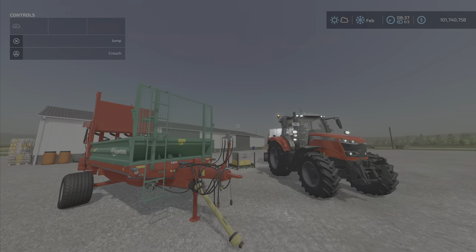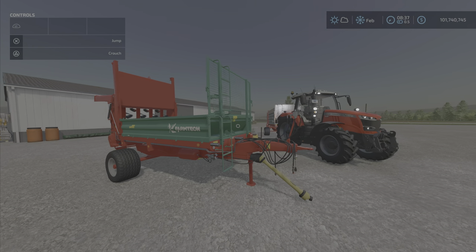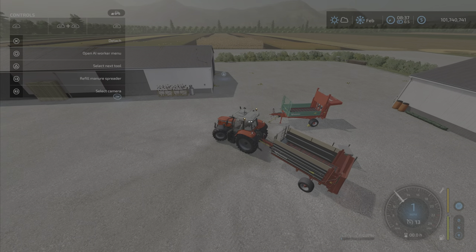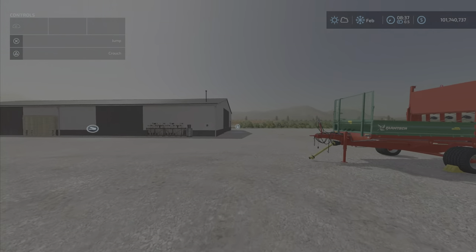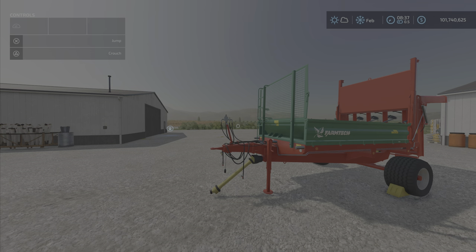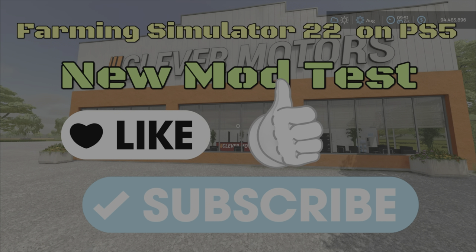Kind of a neat idea with the trailer option — shouldn't you just go to the work area and switch it over if you need a trailer? I didn't notice any straps or anything. And that's your FarmTek Superflex 600 manure spreader slash trailer by BGamer003. 9.74 megabytes to download, seven slots on console. I'm the Loony Farm Guy, and remember, it's only a game. Until next time, bye for now.